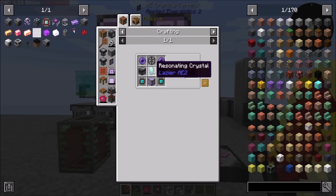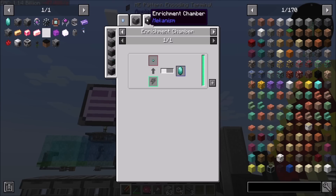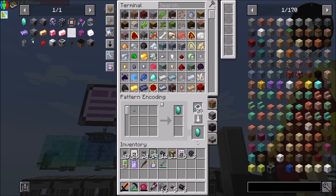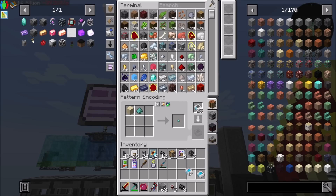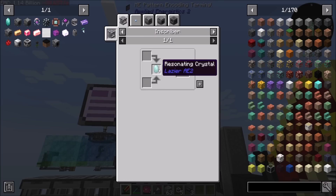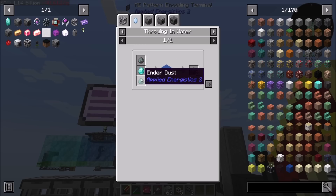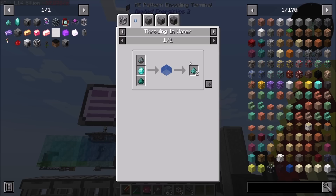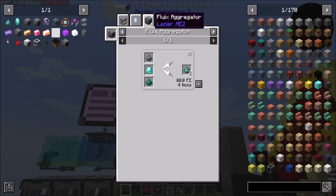To make the matter infuser, we're going to need resonating crystals, which can be made in an enrichment chamber. Resonating seeds need resonating dust, and resonating dust can be made in an inscriber with a resonating crystal, or a Fluix Aggregator, or a pulse grinder, or a crusher.